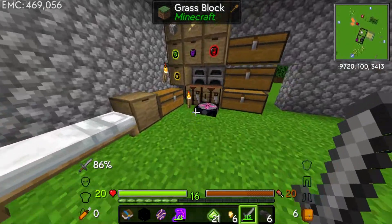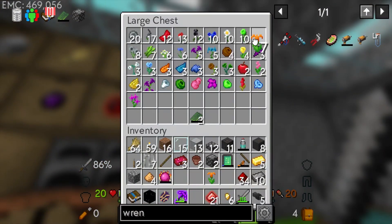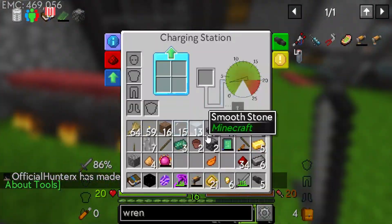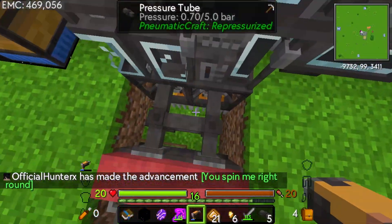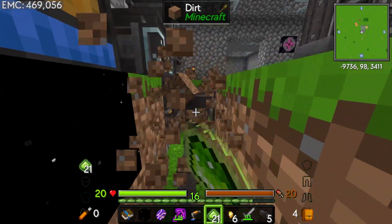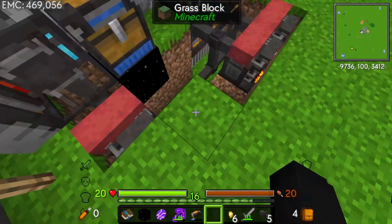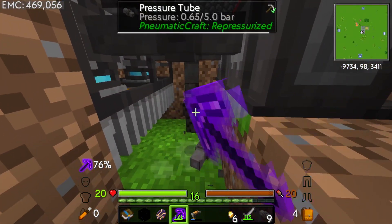I wouldn't mind making a Pneumaticraft wrench quickly. We just need a bit of orange dye from the mystical orange petals. Orange dye and a new gun - there we go. Charge it in the charging station and tick accelerate a little bit. My plan: I made a few extra air compressors - I'll put one here with a security upgrade, then break all the pipes down here since it's not really necessary to keep them.